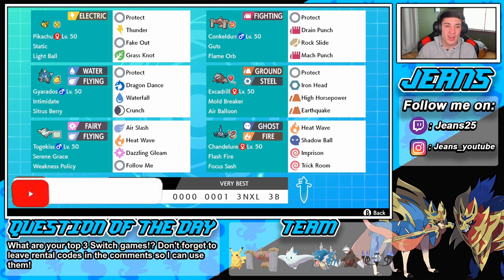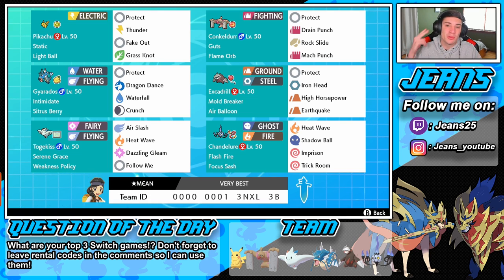This team right here revolves around Pikachu, and he's holding that light ball which doubles his special and physical attack — so that is going to be big. He can do some big damage. He has Protect, Thunder, Fake Out, and Grass Knot, with Static as its ability so physical moves hitting us have a chance of paralyzing. We also have this Conkeldurr with that Flame Orb normal move set — Protect, Drain Punch, Rock Slide, and Mach Punch for first-turn priority.